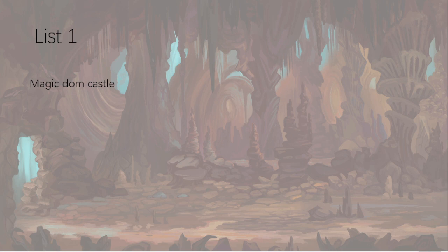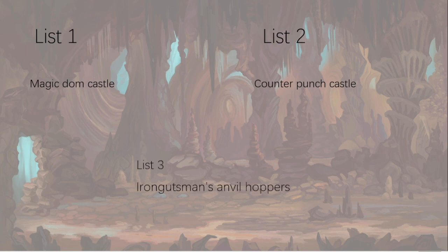So this is in no particular order. List one was a Magic Dom Castle — that's what I called it. It was all about using the buffs from the Catch Web Spider Shrine, which gives plus one to cast and plus one to unbind, and is unchanged in the new book, using that to cast lots of endless spells. List two had lots of success — it was more based on trolls and was also castley, using Unleash Hell and a troll counter-punch to win. Honorable mention to Iron Gutsman, who made it work with an incredibly difficult list using Hoppers as anvils.